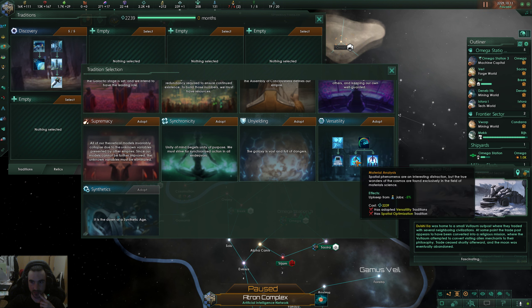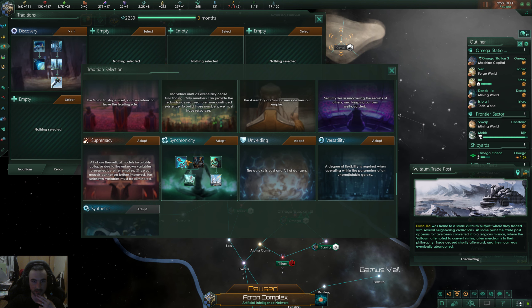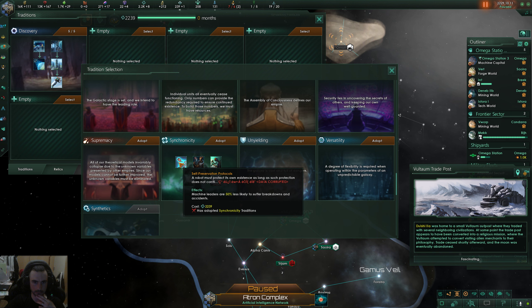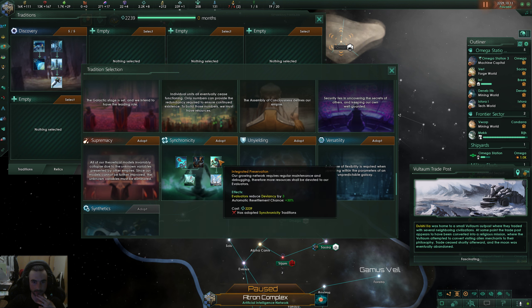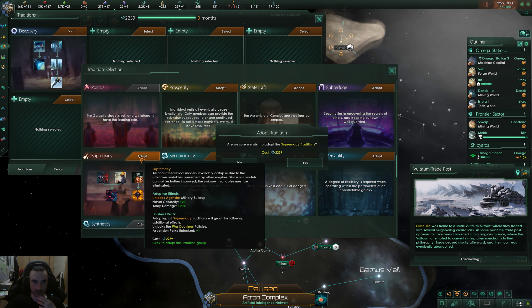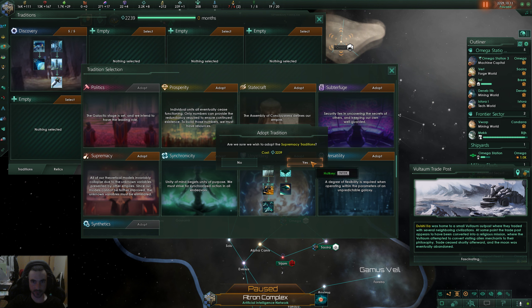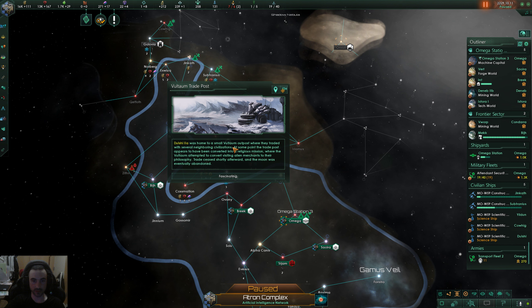I'm not very familiar with these — they carried over a lot of them but there are a lot of new ascendant trees. I'll just go with what I normally do for now. That extra naval capacity is really nice, especially considering the difficulty — I'm going to have to focus on protecting myself.